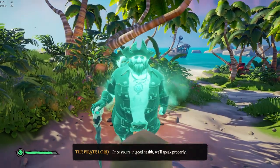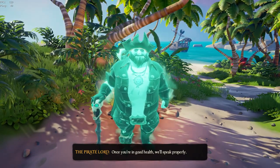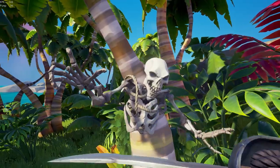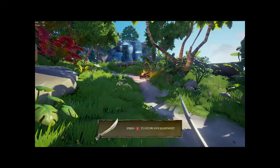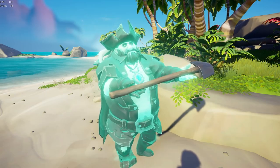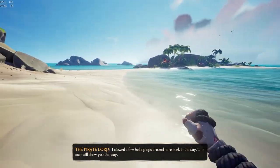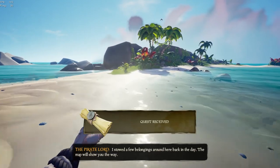When you wake up, you're greeted by the Pirate Lord, who teaches you that you can eat a banana to regain health. You're then asked to pull a cutlass out of the nearby tree and kill the skeleton tied to it, which never actually happens in game, as every other hostile skeleton has legs. Once you kill the skeleton, you're prompted to speak to the Pirate Lord, who will hand you a shovel and give you a small tutorial on how to dig and use a map — essentially a guide to the Gold Hoarders.